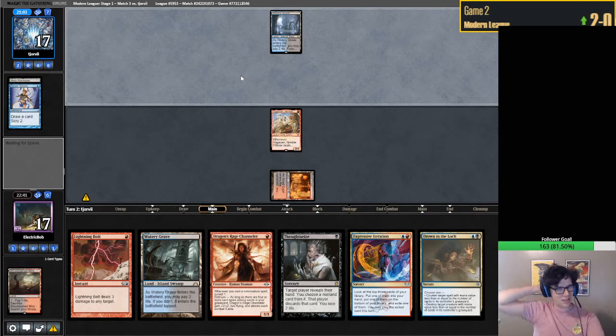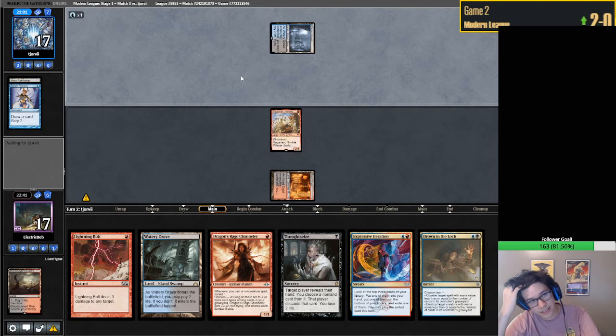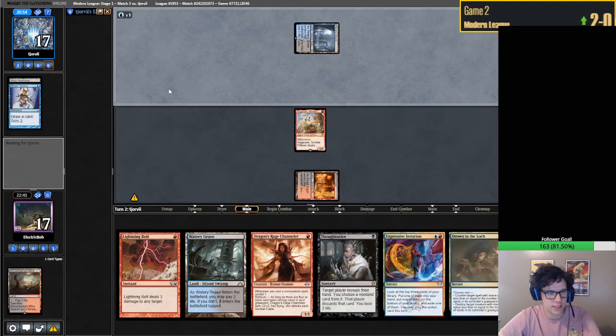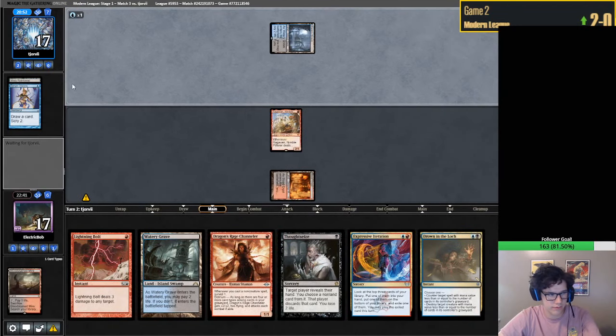We also have a Drown and Lock, so if they try and repeal it we're going to counter it. They did not reveal Lurrus here - so they probably have some sort of Leyline in their deck. Or Blood Moon? Are they stifling this?